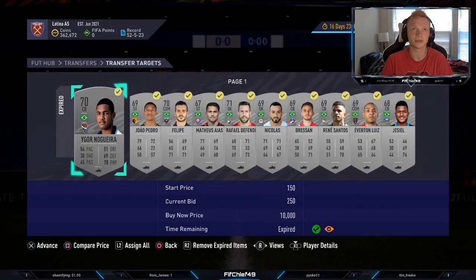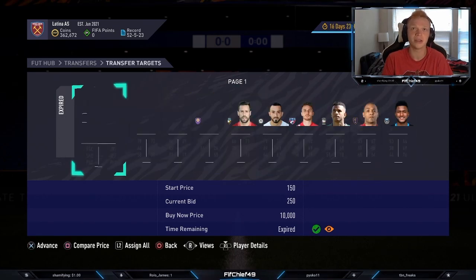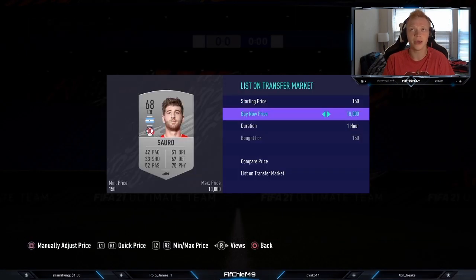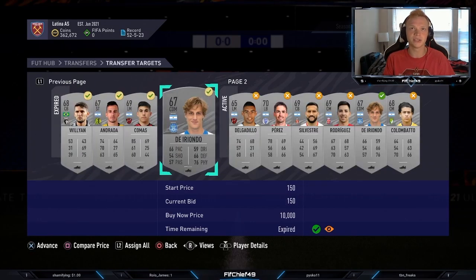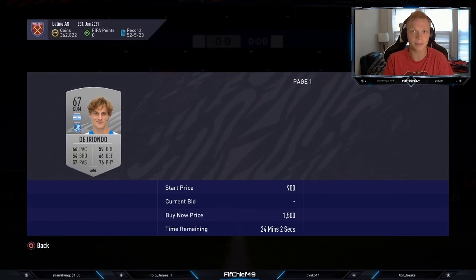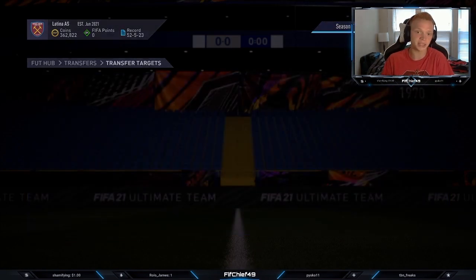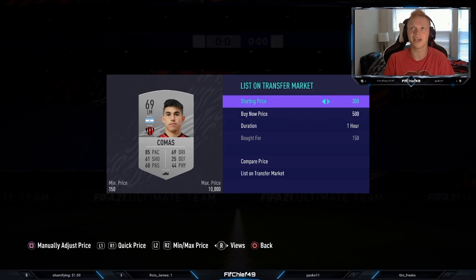We're going to list up some of these cards, show you the profit, and then get into the next method. Someone is actually doing Argentina right now, so the next method might be better. When selling, you always want to check the prices of every single card because a lot of cards go for different prices based on their position and pace, since these cards only have value due to icon swaps. Pacey cards and higher-rated cards are going to go for more, so it's important to check the price of every card.